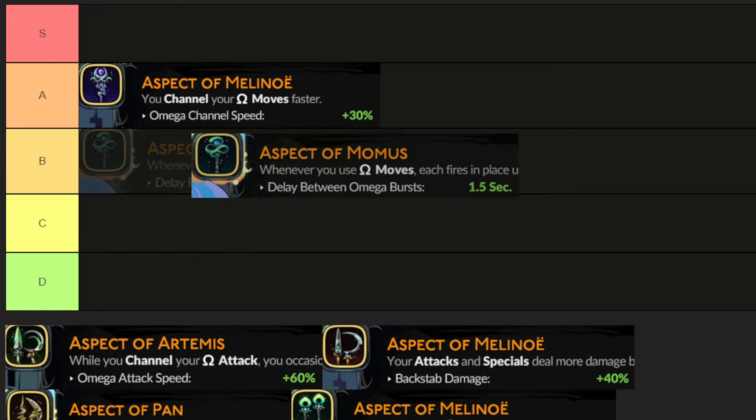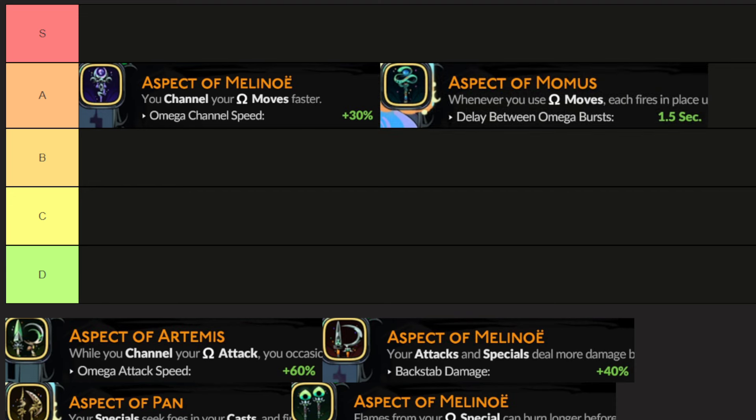Aspect of Momus I think is A tier as well. It doesn't do something so powerful that it deserves to be S tier — just the best of the best. I have all the weapons maxed out, so I'll quickly go through what they can do. When you use your mega moves, your charged-up moves, there's basically a delay of at max 1.5 seconds and your attack will explode up to three times. It's good — depends on your build, but it is powerful. You can definitely do some good runs with it.